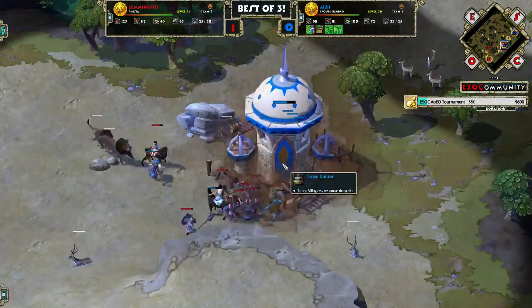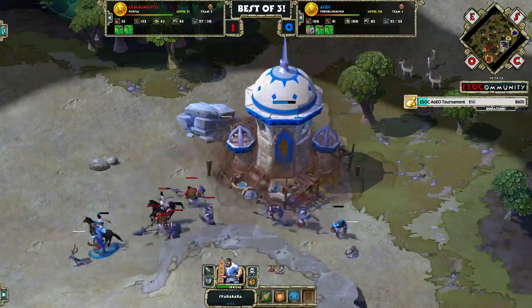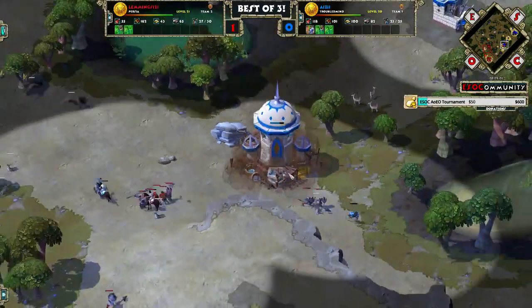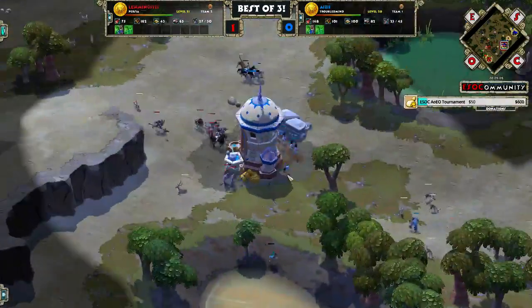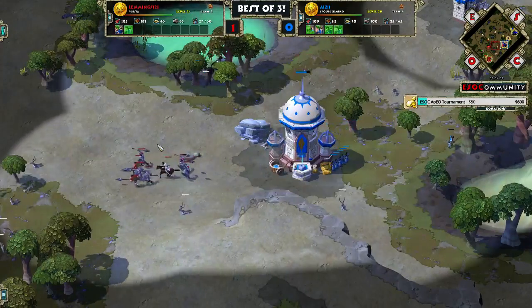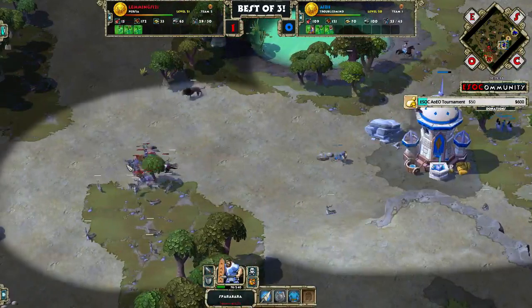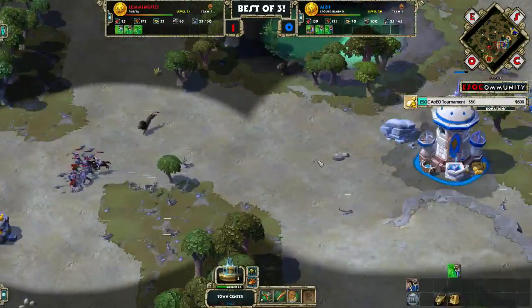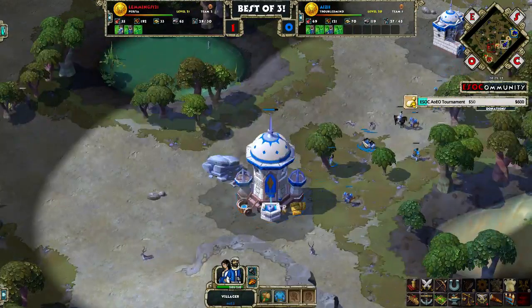Now, the point I mentioned earlier comes into play. The low DPS on these units makes it hard for them to stop this TC, so what Ace should have done was attack the villagers instead of the town center to harass them. Because even though these Sparabara never died with the TC fire, they lacked the DPS to stop it from being built by five villagers.